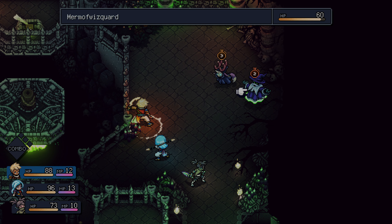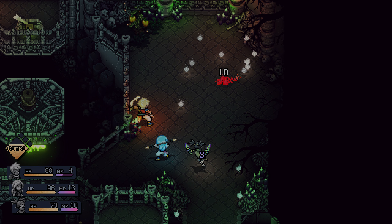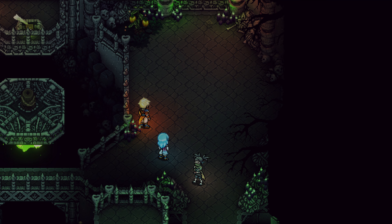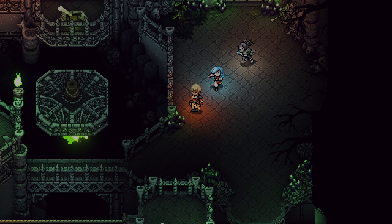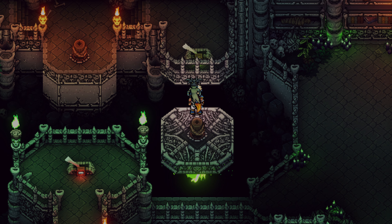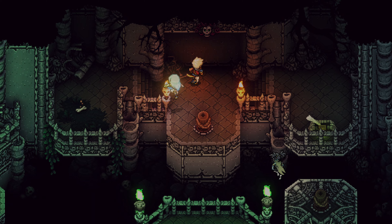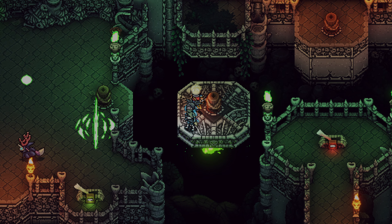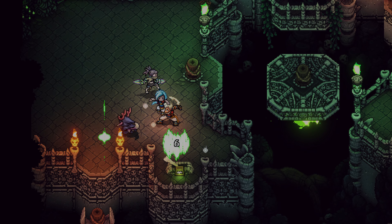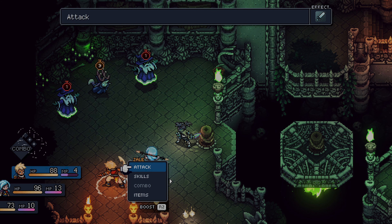This fight is pretty quick — only two enemies — so we go ahead and skip it. One Sunbow into an attack, a couple of attacks even, ends the fight pretty quickly. After that fight, we continue forward. Most of this next section is just using the Grapplews and activating a switch to get further into the area. We do encounter three enemies as well.